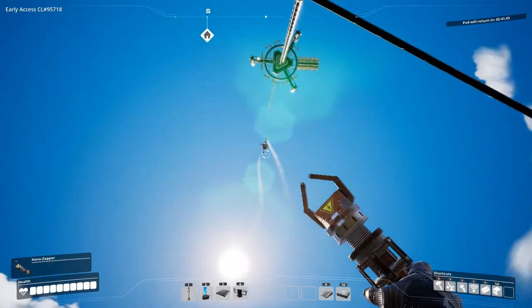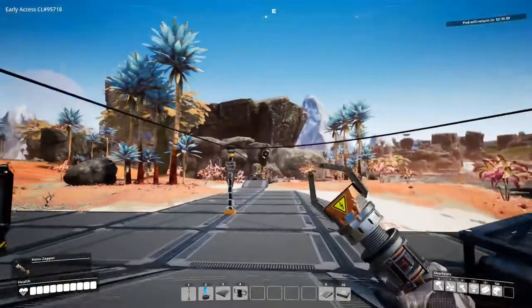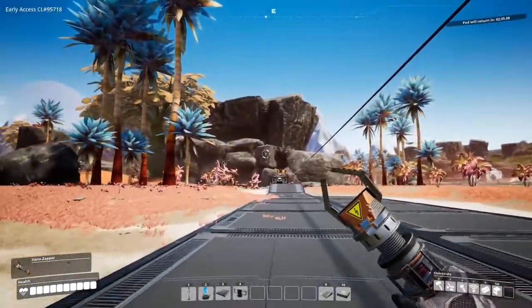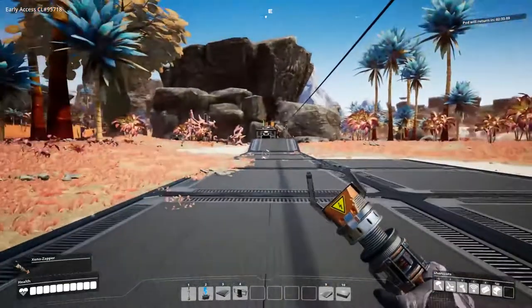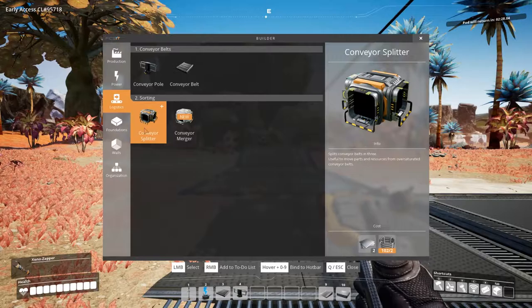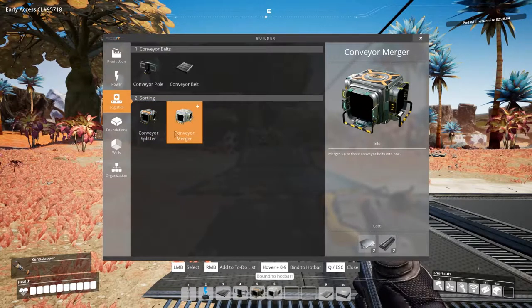It says the productivity display will help you, but I've never actually found a productivity display. I don't know where it is or what they're talking about. They say it'll help you sort out the productivity of your factory, and I'm like — really?